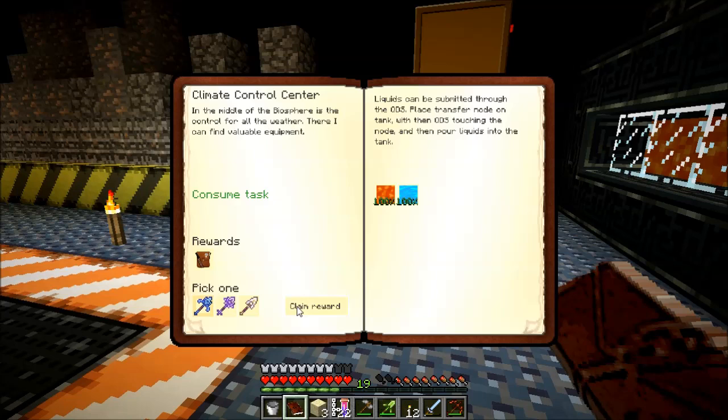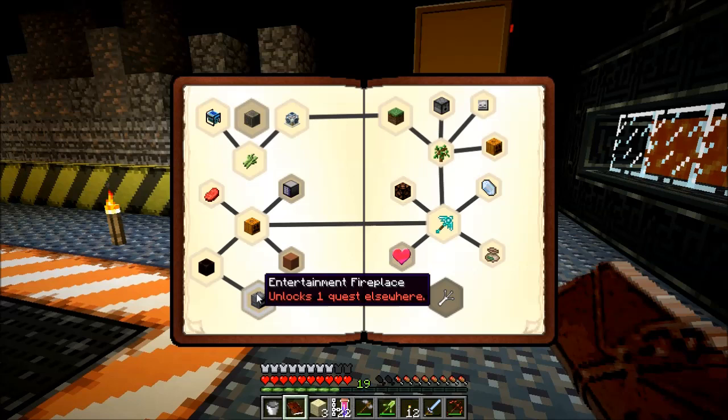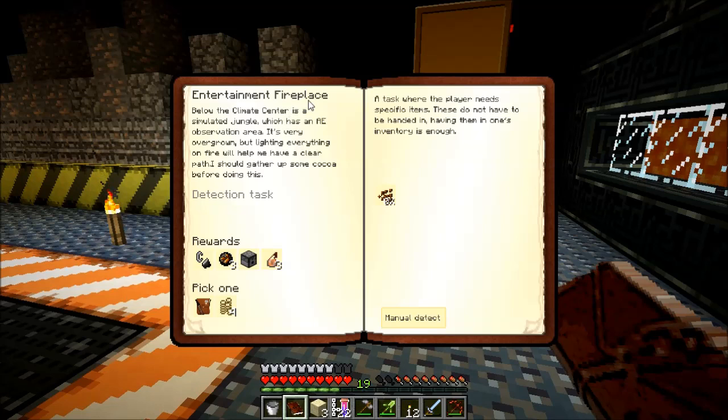We pick one of these — I will pick this shovel. Success! The next one is Entertainment Fireplace. The Climate Center is a simulated jungle which has an AE observation area. It's very overgrown, but lighting everything on fire will help me have a clear path. I should gather up some cocoa beans before doing this. We need to get 30 cocoa beans. Wow, that's a lot. I have no cocoa beans.